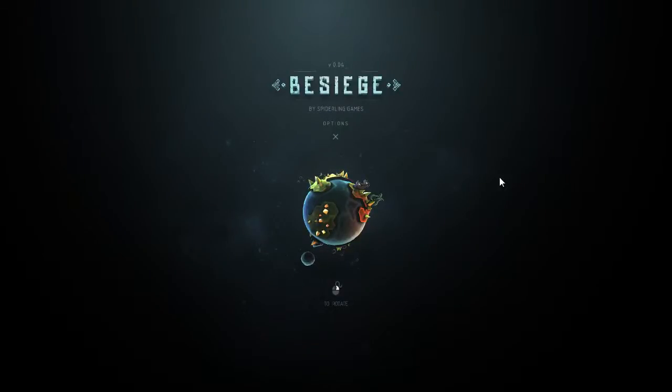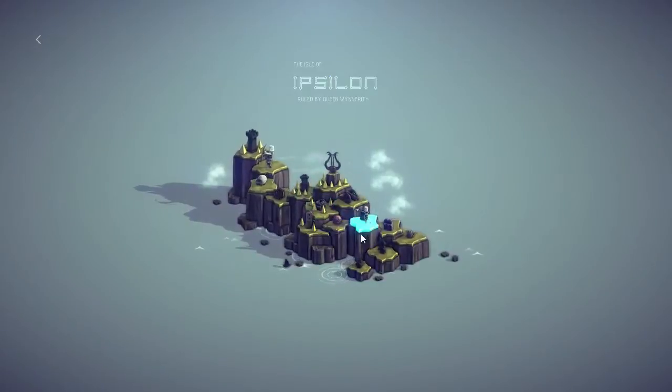Welcome to Besieged! Besieged is a building game in which you create vehicles or flying machines to destroy buildings or attack enemies. It is currently in very early alpha — version 0.04 — but they are often updating and adding things. It is currently $7 on Steam.